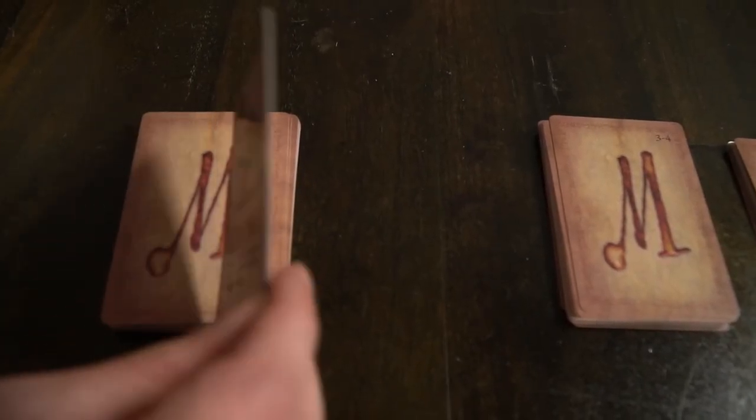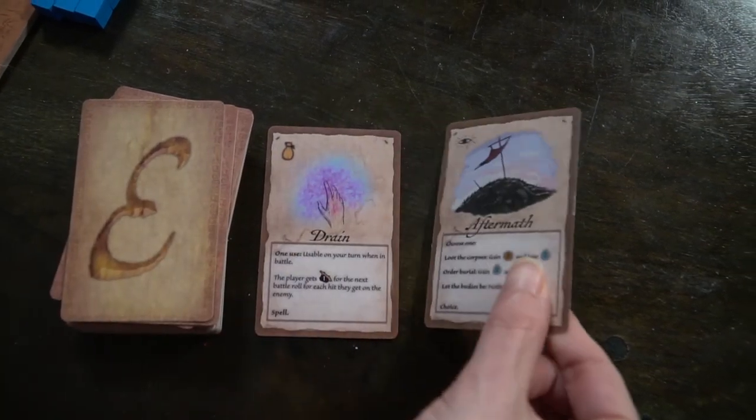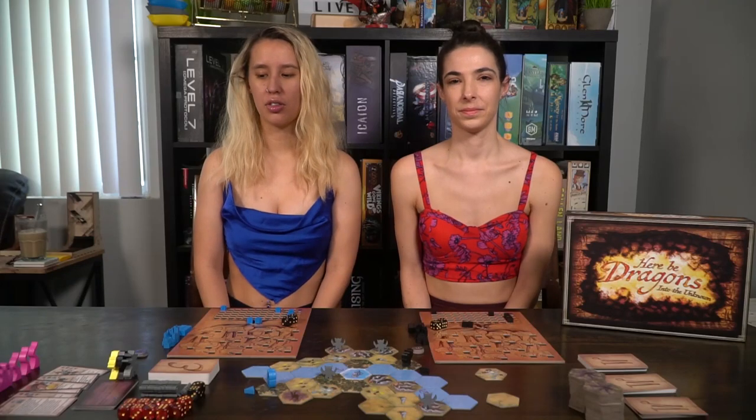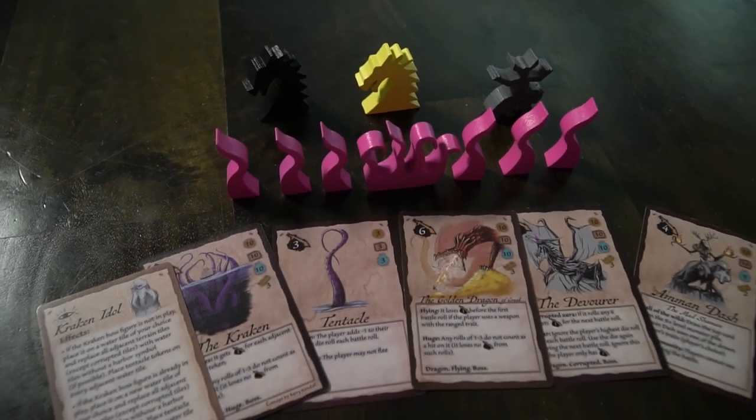We'll be drawing tiles and placing them onto those tile spaces and then seeing what happens on that tile. There could be monsters, there could be a watchtower where we can explore and see more, there could be plains where we could build a settlement, there could be mountains and forests that slow us down a little bit. We also have event cards, three different types of monsters, and you can choose a boss, and we also have monster tokens and battle dice.